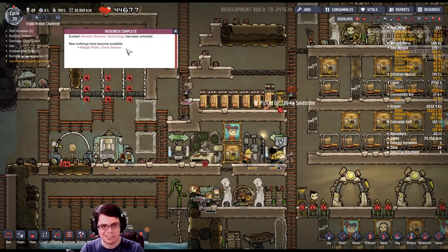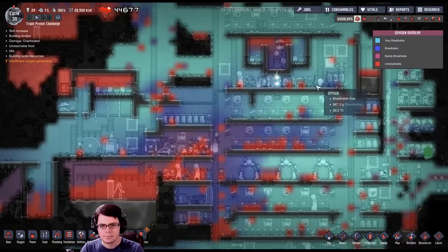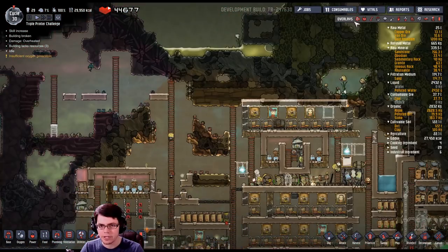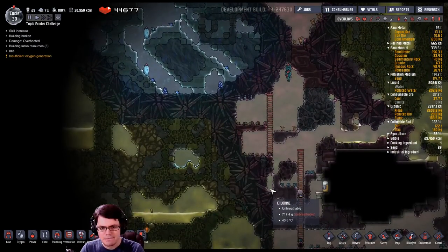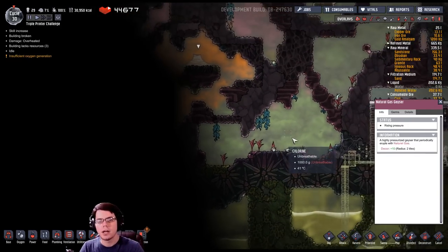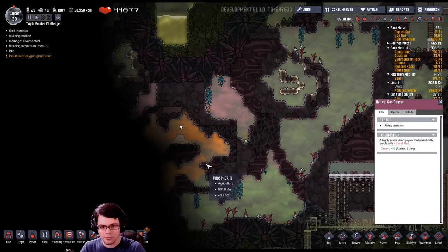I'll just have two valves and use whichever one I want. It looks like I did get some research done — weight plates, clock sensor — nothing too special. Take a look at the oxygen overlay: we're a little sparse over here but for the most part I think we're okay. Let's see where I can keep digging and exploring.